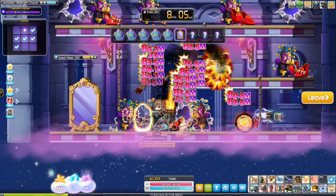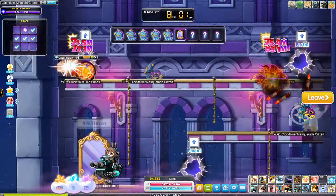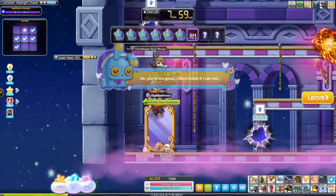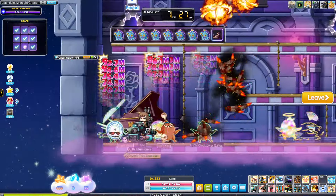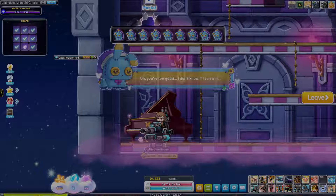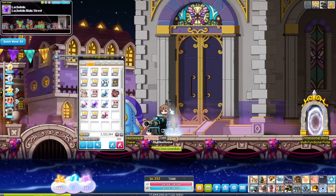You can also gain extra symbols from doing each of the region's bonus mini games. They can be found in each of the region's main towns and can be completed up to 3 times a week for a total of 45 symbols. As you progress down the Arcane River these will also decrease down to being completed once a week, still for a total of 45 symbols.